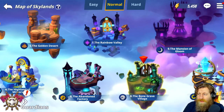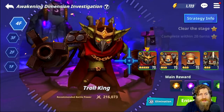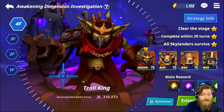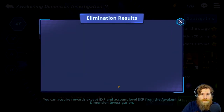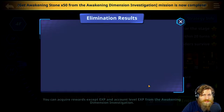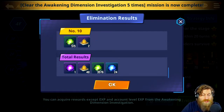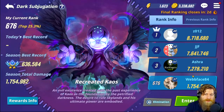Next we have the elimination system. This is going to be in three different areas: the awakening dimension, dark subjugation, and the cave of gold. For the awakening dimension, this one's really simple - as long as you've got three stars in all of these stages you're going to be able to activate elimination. All you do is click on the elimination button, make sure it's all the way up to 10 times - that's going to be 100 energy - click that button and all your battles are automatically done for you. That is a really nice quality of life addition to the game, takes all that unnecessary farming out of this particular bit.